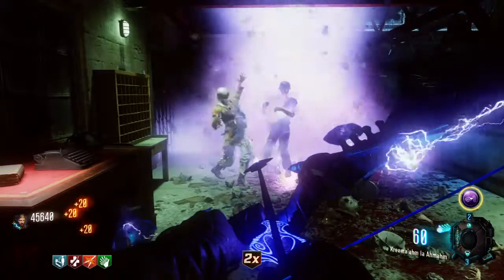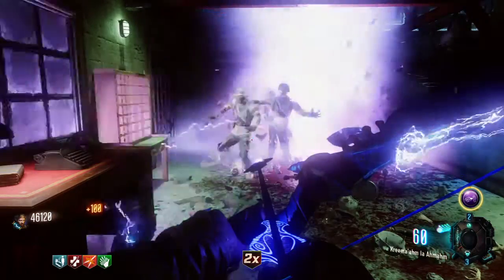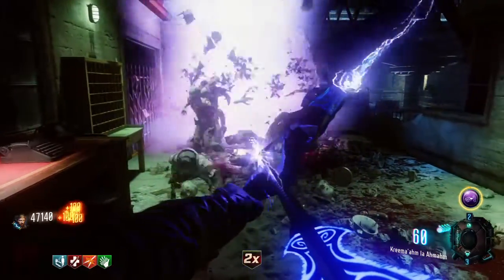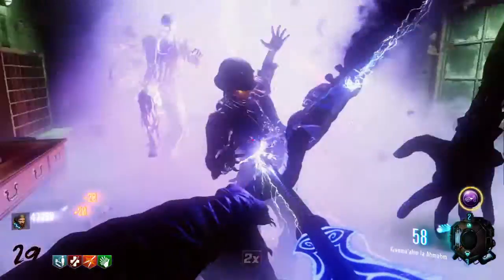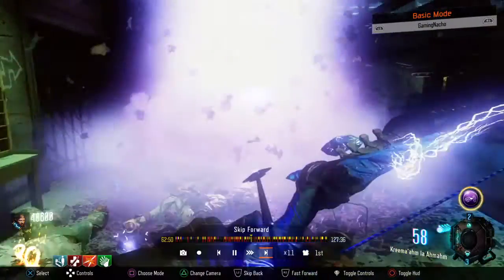What you need is the thunder bow first of all, because this is the main weapon. As you can see in the video right now, I'm basically in the spawn room where you buy quick revive. All you have to do is shoot your thunder bow every time it runs out when the zombies get close. I also suggest you have the zombie shield for this. As you can see I turn around in the video quite a lot — that's just in case a zombie wants to try and bat me a little bit.